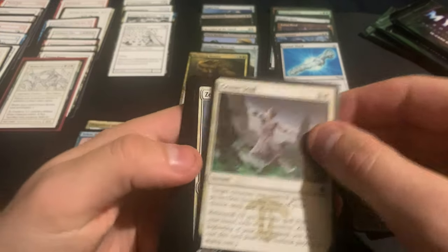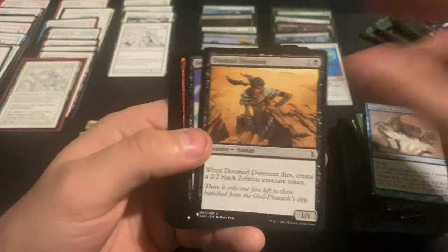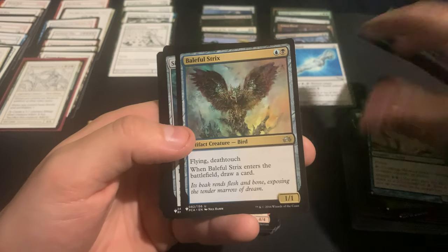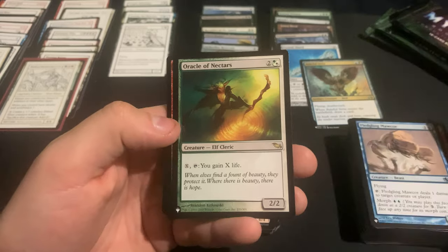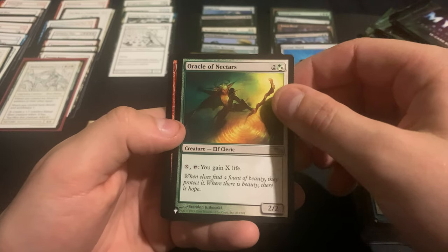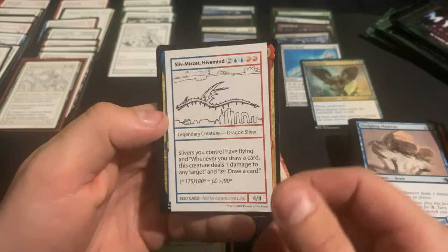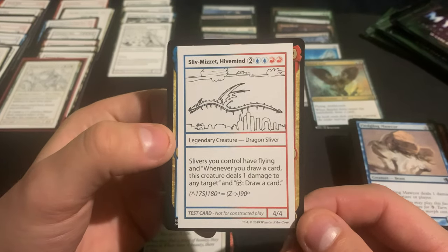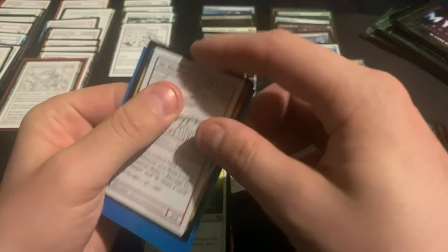Let's see if we can hit anything in the last four. Oh, we got a Sliv-Mizzet Hivemind! So we got both of the heavy hitters in the same box — that's crazy seeming to me.